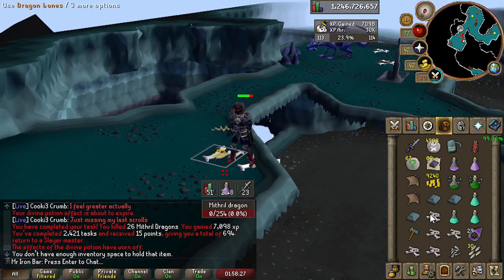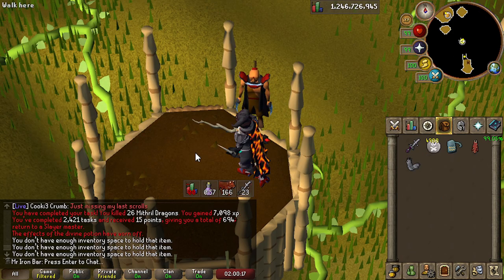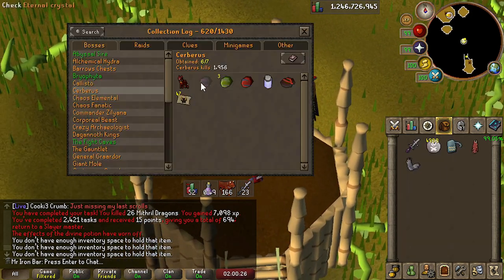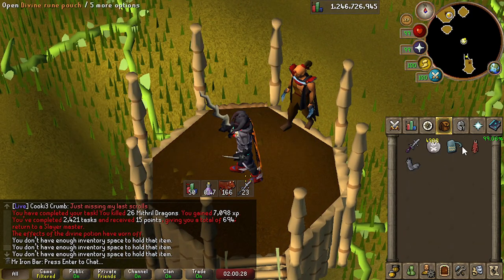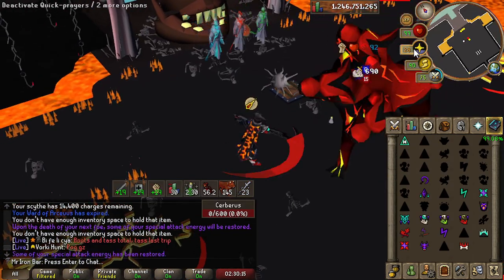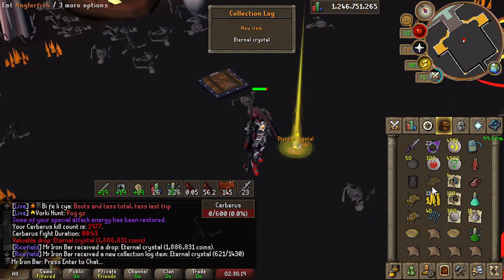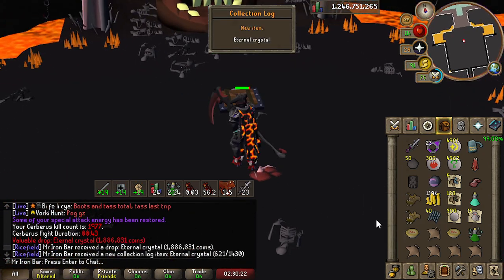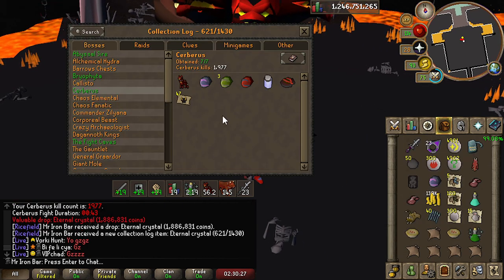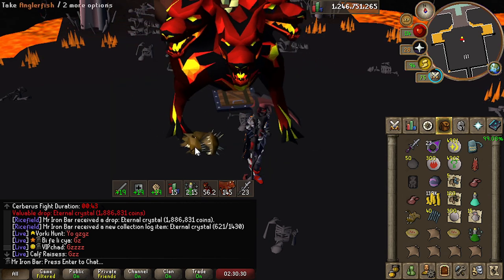Here is Fang post-nerf at the Mythical Dragons. Hellhounds — sick. Alright, we can do Cerberus. We still need to get that Eternal Crystal, and then we get the Green Log and can forget about it. Oh, Eternal! Oh my god, we actually did it! Wow, we did it already. Green Log Cerberus, man!